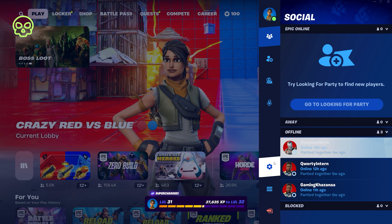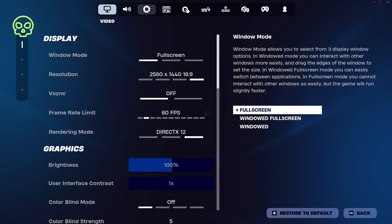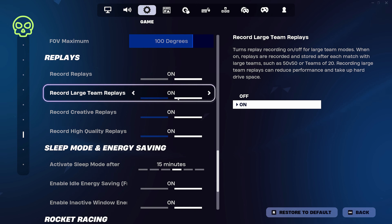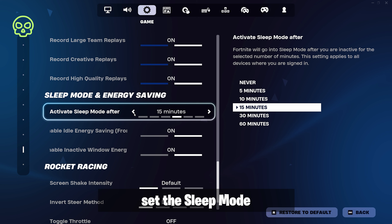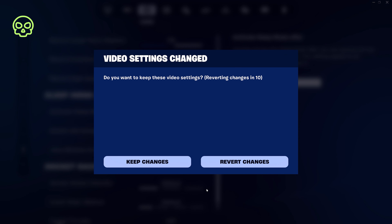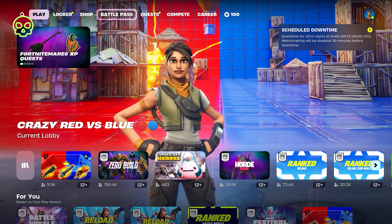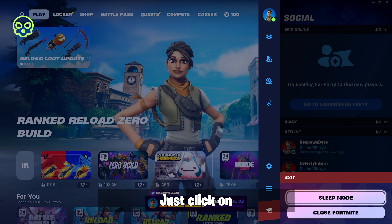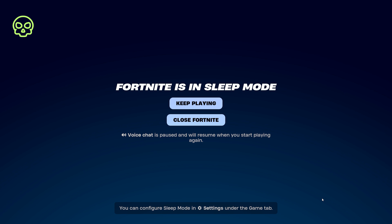Go to Game Settings and scroll down to Sleep Mode and Energy Saving. Here, set the Sleep Mode settings to Never. Click on Apply. There is also a manual way to enter Sleep Mode — just click on Exit and click Sleep Mode if you want.